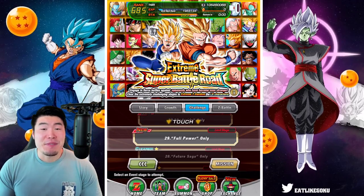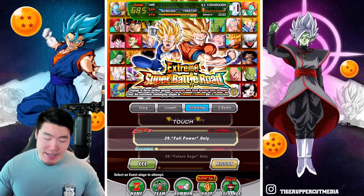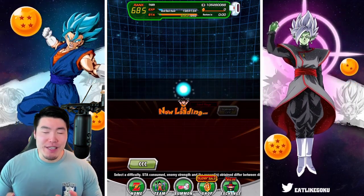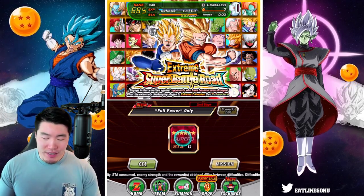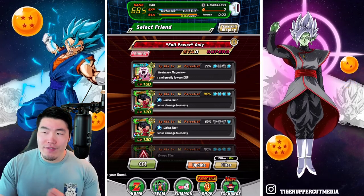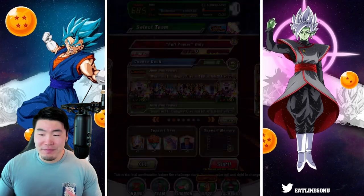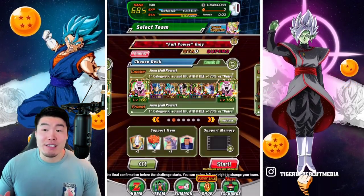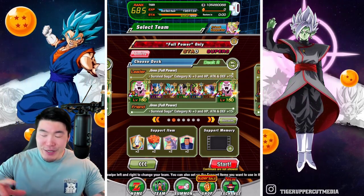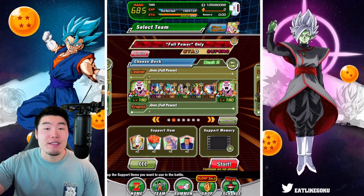It's been a long journey, but we only have two stages of Extreme Super Battle left, and today we are going to be taking on stage 29, which is Full Power. When you take a look at the available leaders for this category, they're not the most promising. The main Full Power leads are the Fizz DBS Broly and the tech Full Power Super Saiyan 4 Goku, neither of which are any good for Extreme Super Battle Road because their defense is just so awful. But luckily, you can go for something like this with double LR Jiren leads and basically just bring a Universe Survival Saga team.